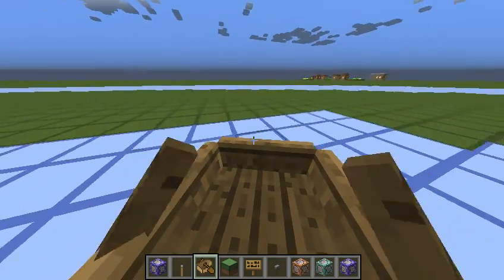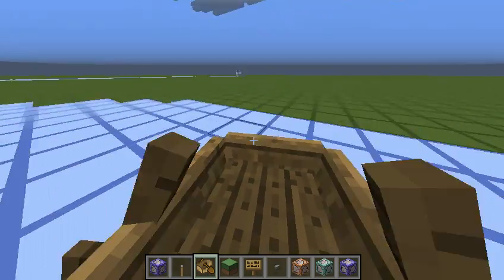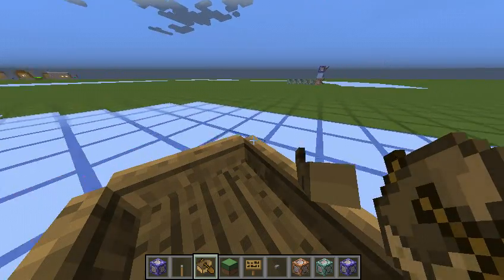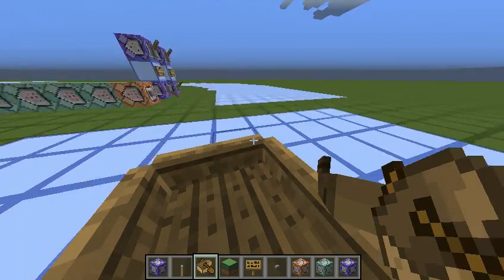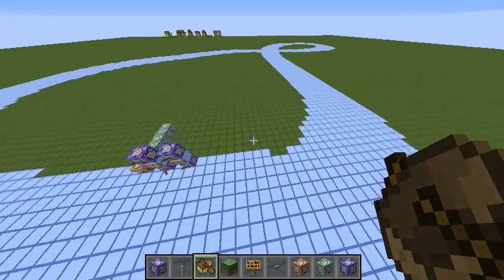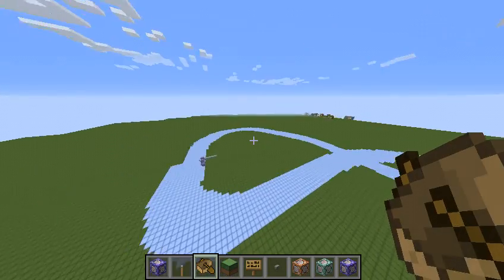The cool thing about this is you can make really cool shapes. For example, right now I'm going to make a really wonky infinity sign. I don't have very good control of boats — fair warning. Yeah, as you can see, I made a very, very wonky infinity sign right there. Very lopsided.